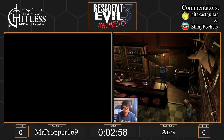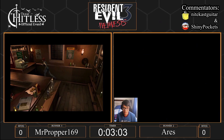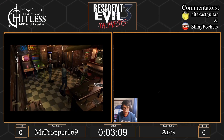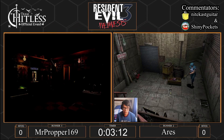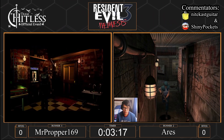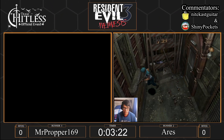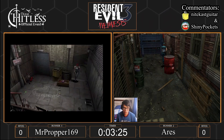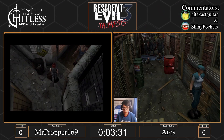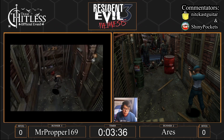Proper is going to zoom past for a little time save. He's going to look for both items — does he get them both? He gets both the ammo and the lighter at the same time, that's a big time save. That said, Ares still has a bit of a lead — he's already in the lighter alley. Let's see if he gets the good RNG. He does not. That's a time loss right there, not a huge one, but it's impactful. This is going to give Proper a little time to catch up.